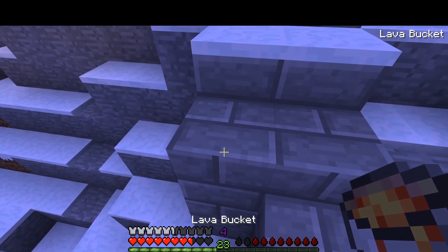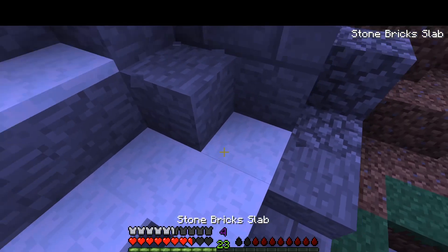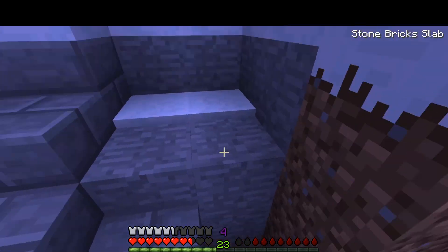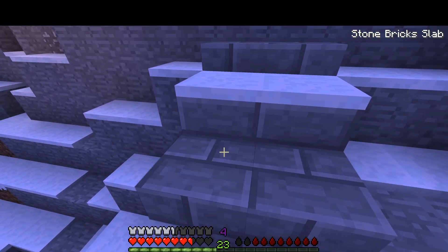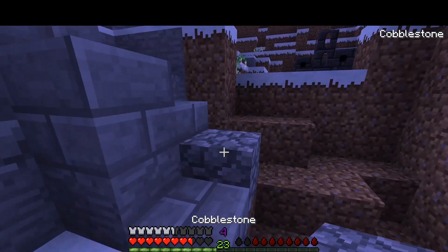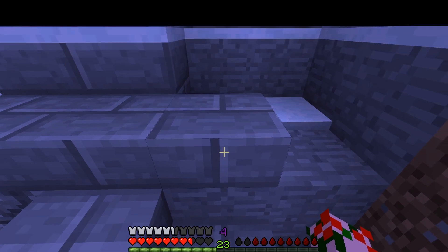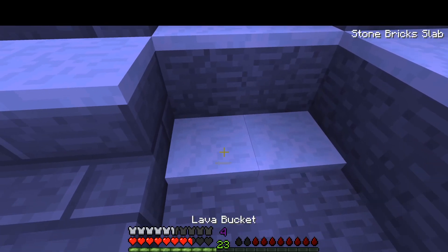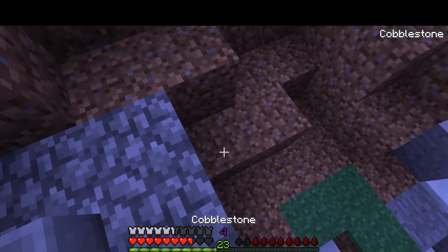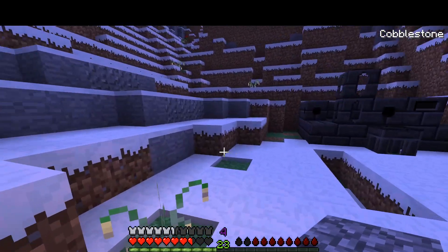I'll have to go and mine this thing out. There we go — make it a proper staircase again. So annoying. I should probably put the cobblestone down — cobblestone looks so ugly, but okay, covered in stone. Just calm down, it's all okay.